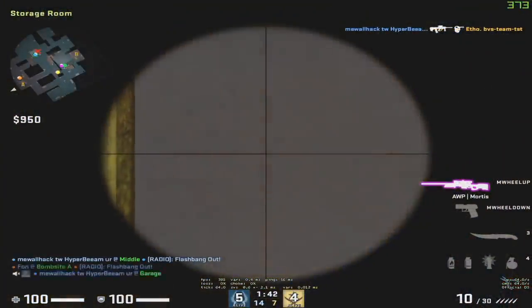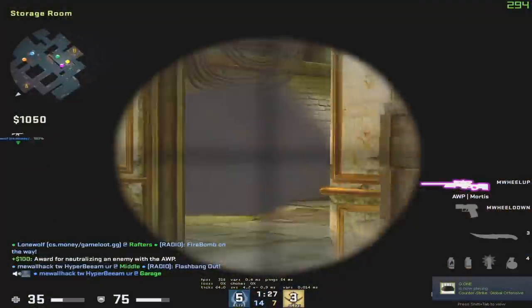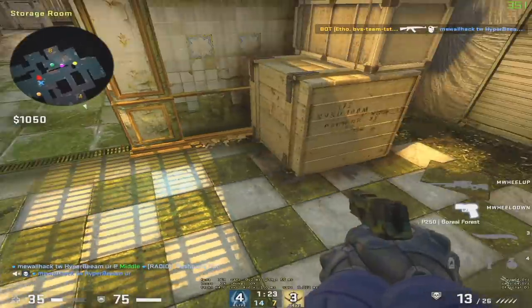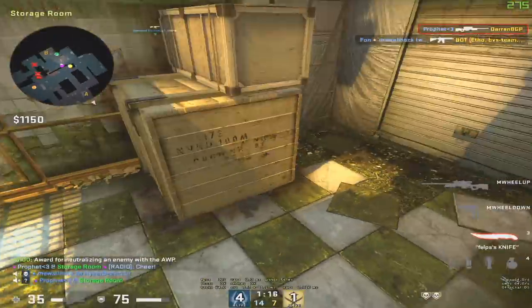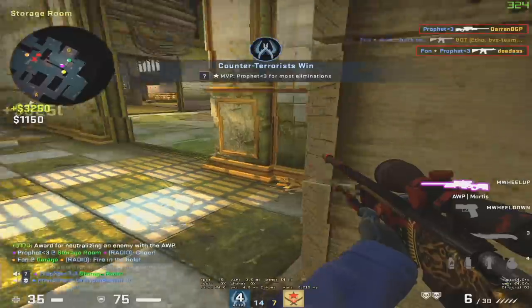Remember when I mentioned Checkers earlier — here's an example. You can get on the little vent on the left-hand side and hold from there, or on top of either of the boxes. That not only gives you a level advantage, but if you drop a smoke it can be used as a one-way. And the biggest difference from the older version is that you can self-boost it.